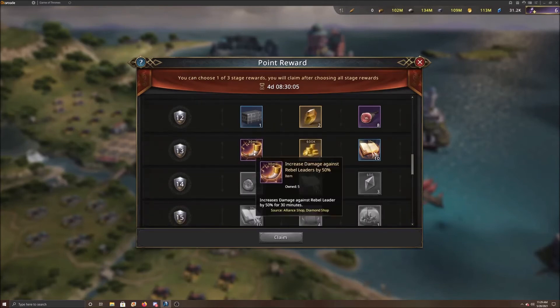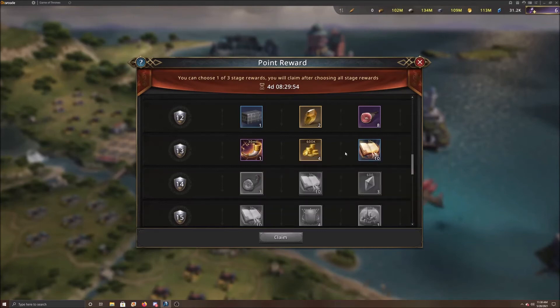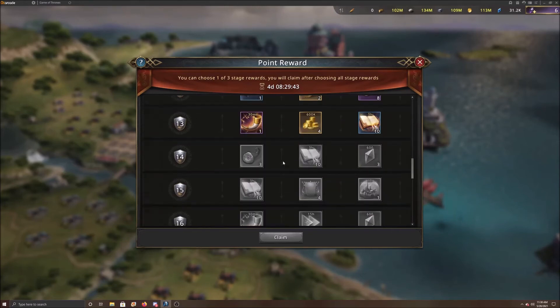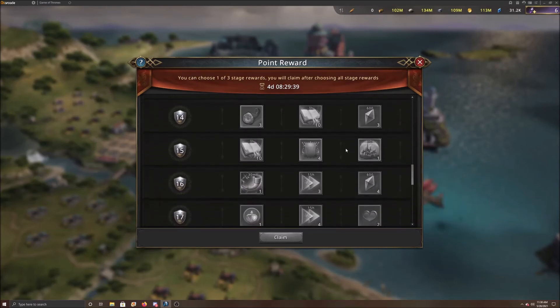Coming down further, these damage increases for your rebel leaders are nice because they help you use less motivation to kill a level 4, 5, or even 3 depending on where you are in the game. And then you also have 30 hours of speed-up. This is temporary, as are all three, but I would suggest going for something that's a little more rare — which are those. And I'm probably going diamonds there as well; that's 1,800 more.